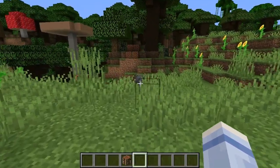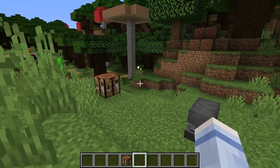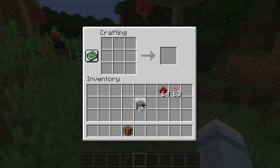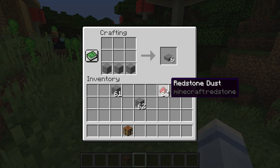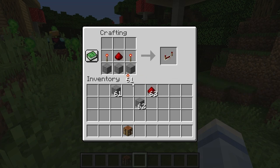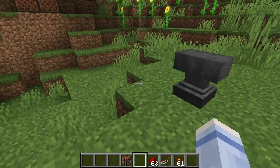So somewhere near the end of the 15 blocks you'll put a redstone repeater — that'll allow it to keep going. We're going to go ahead and make one so you can see how it's done. Take your stone, place one, two, three. Take a redstone, place it in the middle. Take two redstone torches, put them in the corners, and then you have your redstone repeater.